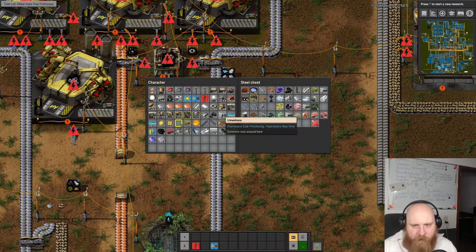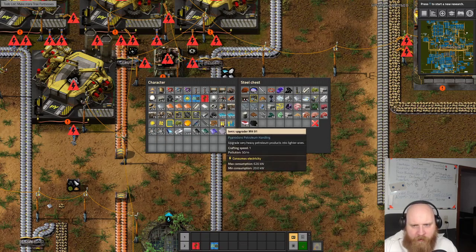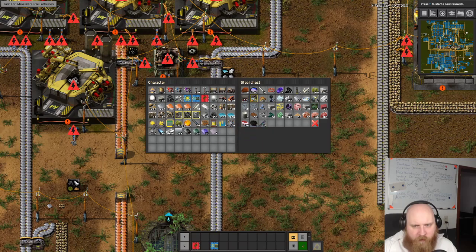Definitely don't need coke, probably not chromium, no hot stone bricks, no carbon black. Let's keep the ionic operators. We're actually sitting on too much copper but that should be fine.